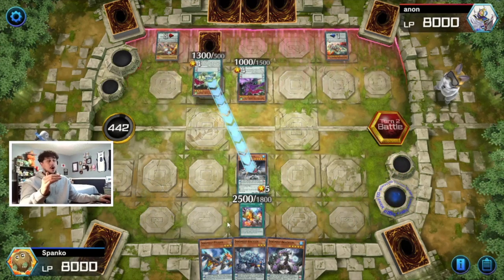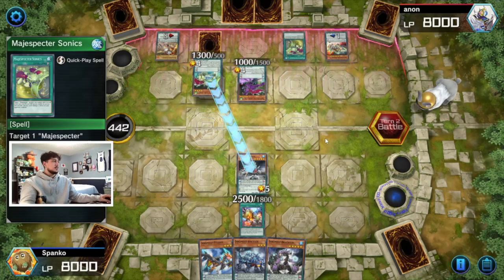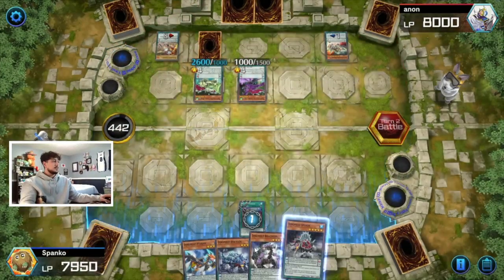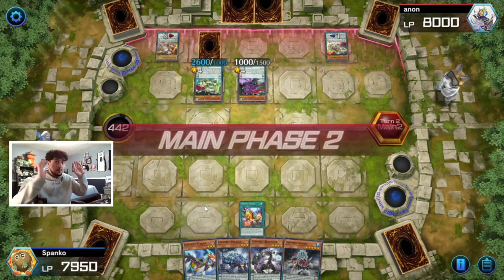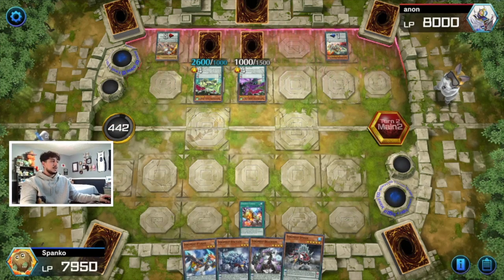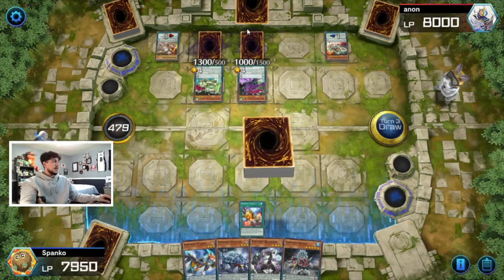That was actually a pretty big misplay on our part, but we're going to say we did it to free up our spell and trap card zones. Sonic is going to double his attack — that's fine, I'll take the 100 damage. He was going to die at end phase anyway, and Charge is going to let us add it back to hand. You just have to survive one of your opponent's turns, and now I have a bunch of cards to get going.